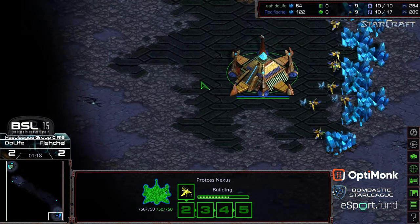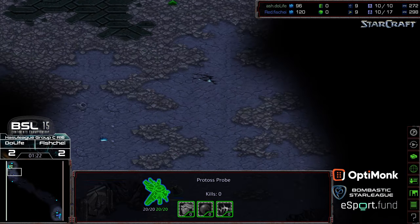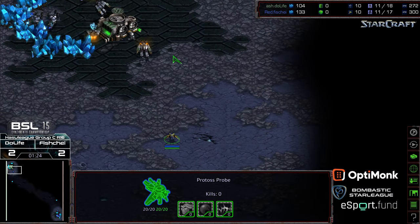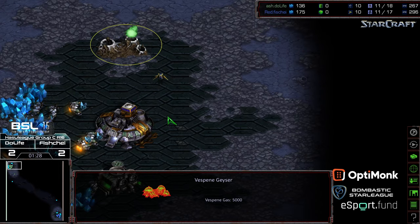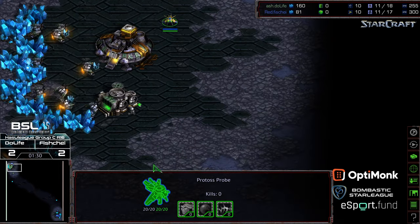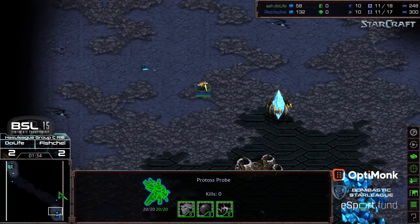I'm wondering if this might even be proxy tech. I assume it's not just going to be straight cheese, because we do have the pylon in the main. But a very early probe scout from Fisheye to get eyes into Dulife's space. Is this going to be a cannon? This almost looks like it's going to be a cannon rush. Nope — just going to reveal itself. Just wants the gas steal.